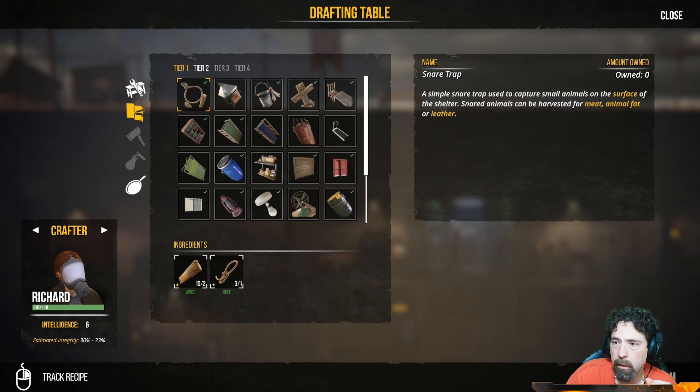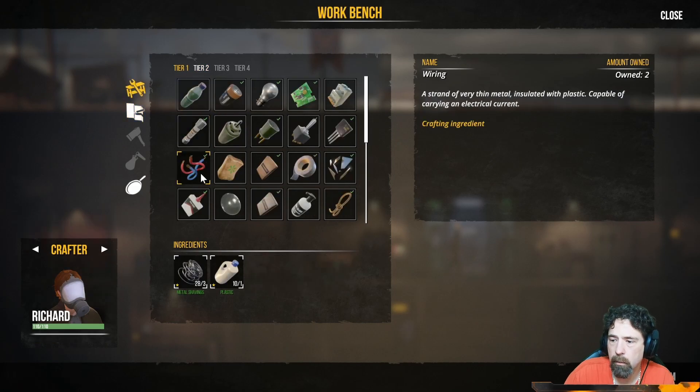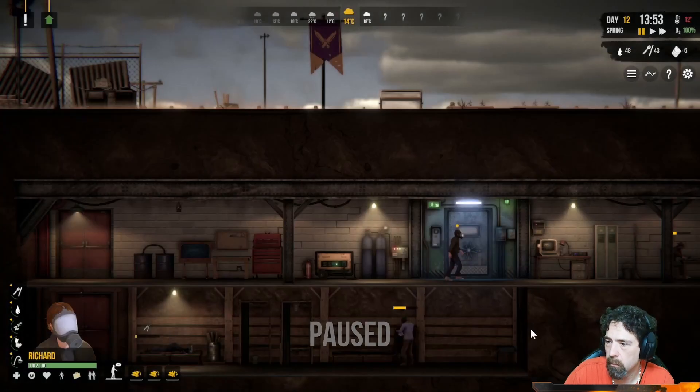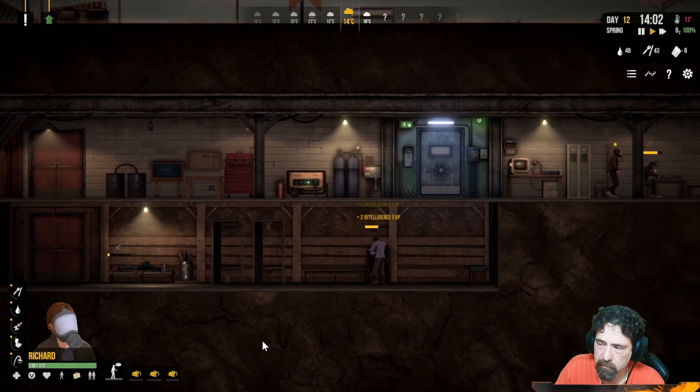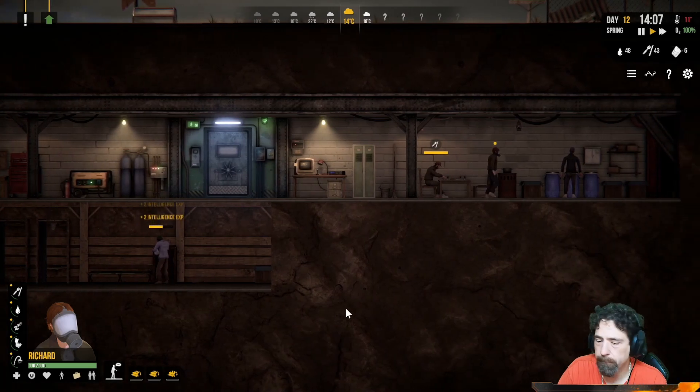Alright, I need to make three wires — one, two, three. Oh, he's got to go talk to somebody. Okay, you go talk to somebody buddy.